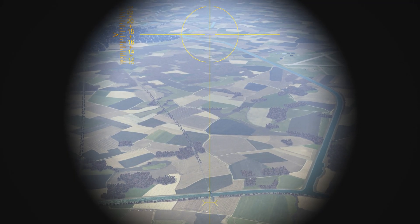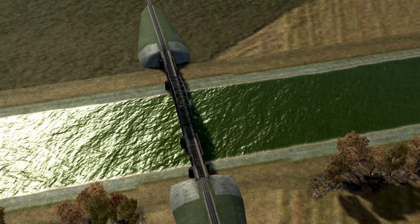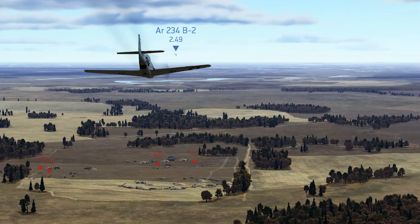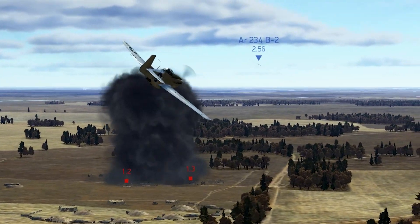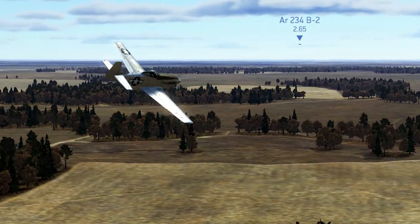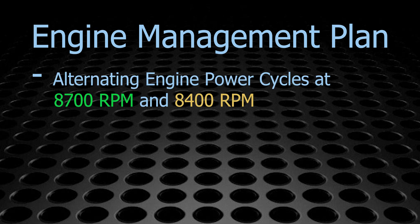Glide bombing targets in the enemy rear area is generally a bad idea, because you have to egress through enemy territory at low altitudes and you're just opening yourself up to attack from enemy fighters with an altitude and energy advantage. If enemy player numbers are low, you just have to use your best judgment to determine the odds you'll get away with it.